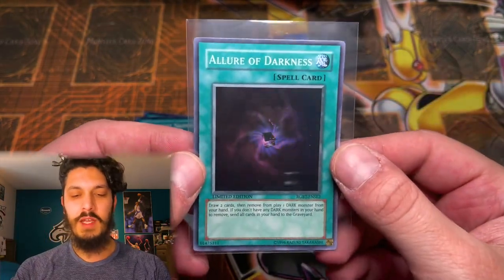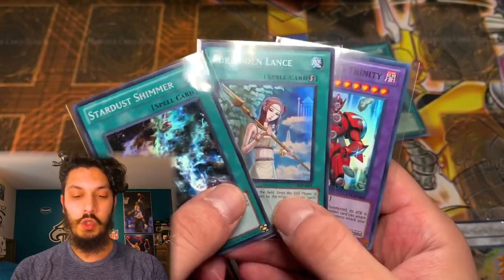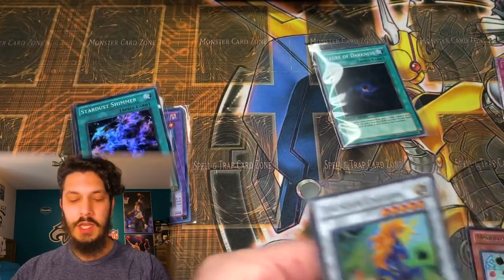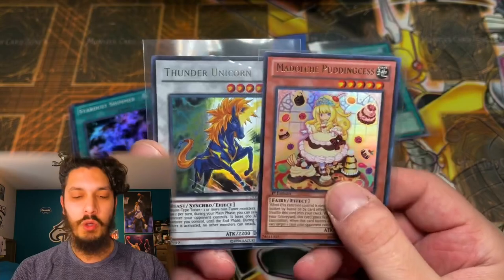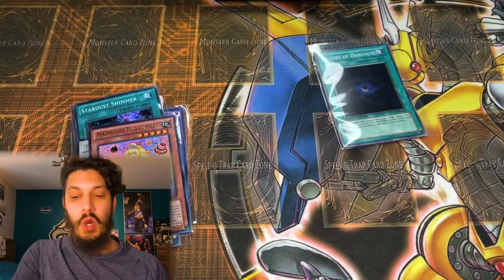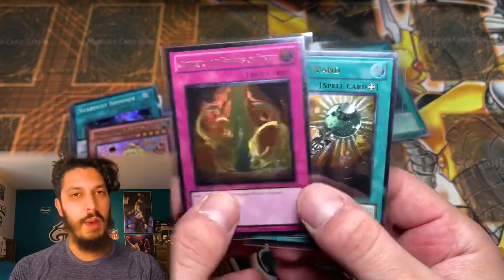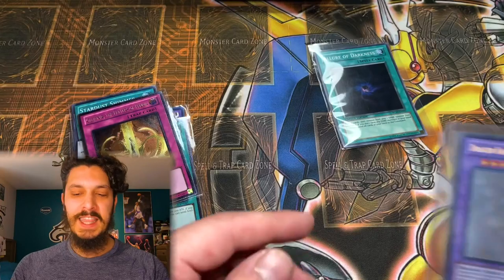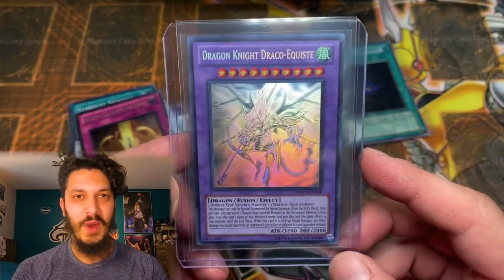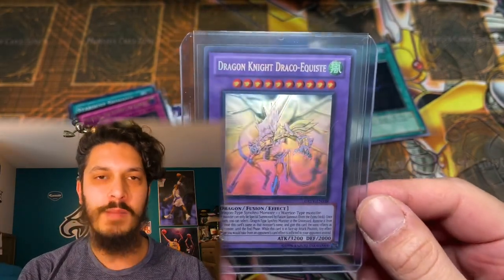Here's a little recap of the day: Allure of Darkness super rare, Stardust Shimmer, Forbidden Lance, Vision Hero Trinity. Guys, this opening was absolutely godly. Two ultra rares — Thunder Unicorn and Medoche Pudding Sis. Two alties on the day, unfortunately a spell and a trap, but that was just spicing things up for the big boy: Dragon Knight Draco Equist — another Ghost Rare on the channel, boys! Check it off. Just call me Dan Aykroyd — I'm out.